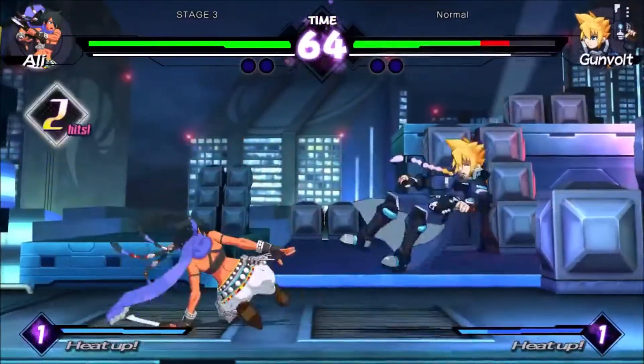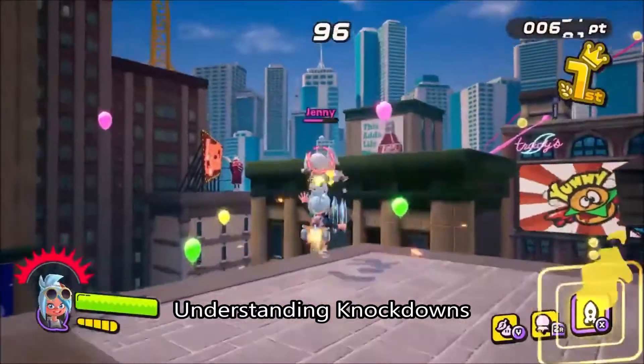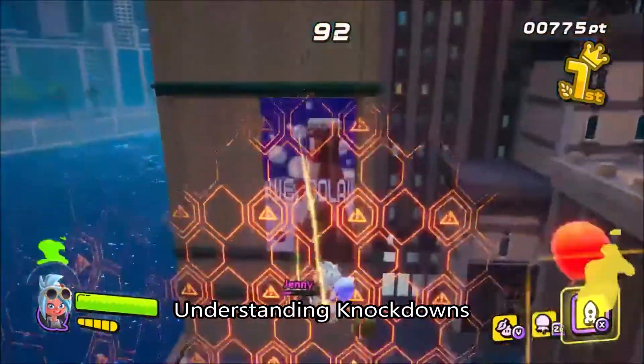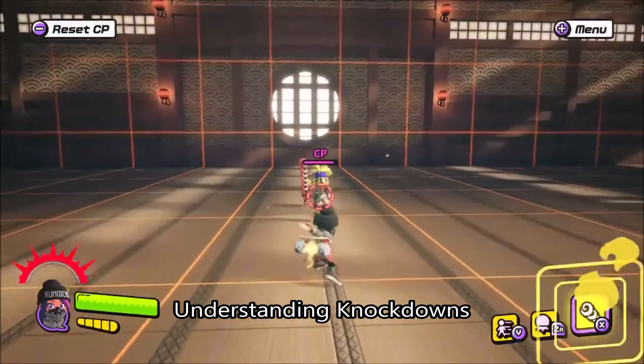A similar state occurs in Ninjala. There are two instances of a knockdown state: a freefall knockdown and a wall knockdown. Knockdowns are very complex and I will go into their detail in another video, but for now I'll give you the light version.